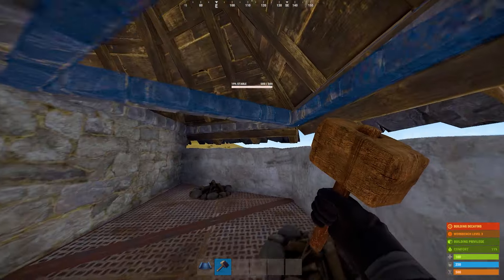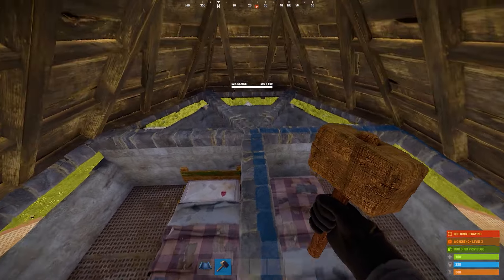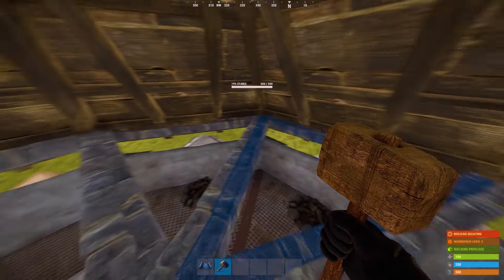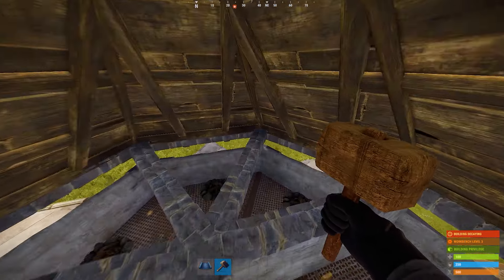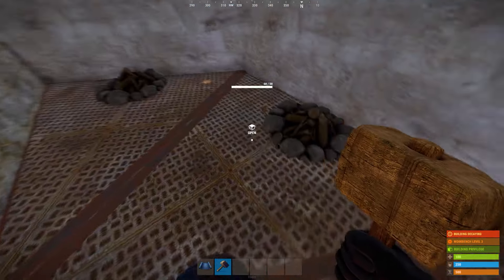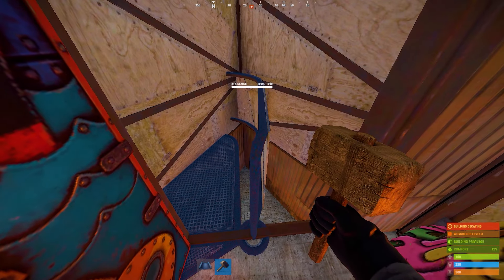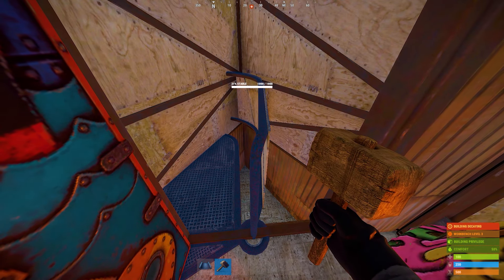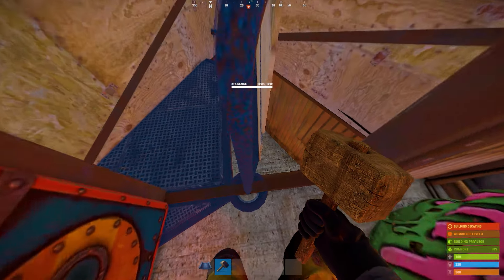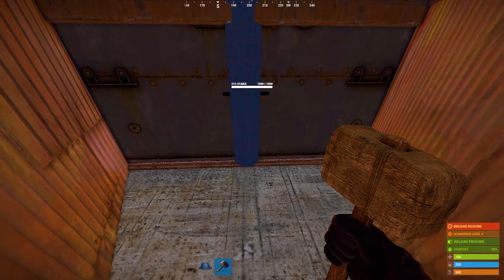Let's go up to the shooting floor. Here you have a room for two beds and a 360-degree view around your base. And if you jump down, you'll have an even better view thanks to these campfires. You won't be able to get to the first floor easily, as the entrance is blocked by these stairs, and there is a fully armored bunker underneath. Therefore, the first floor is completely protected.